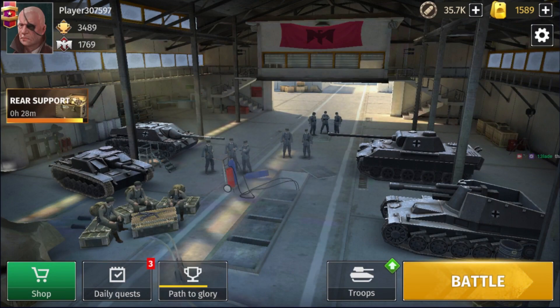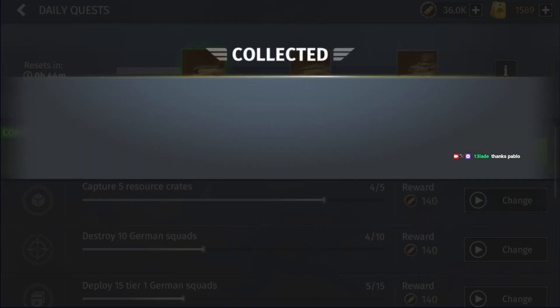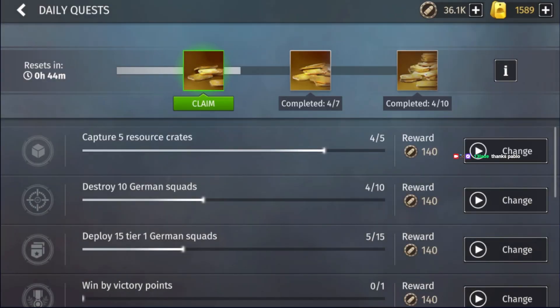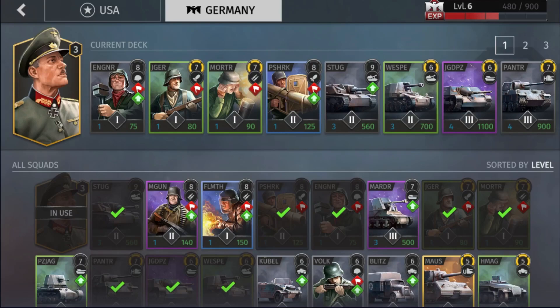I hope you guys enjoyed this spotlight video. I highly recommend trying out this deck — I think it's excellent. The core units of the Wesp, Jaeger, Mortar, and a tier 3 anti-vehicle unit are really what you want. Give it a try and let me know how it works out for you. See you guys next time.